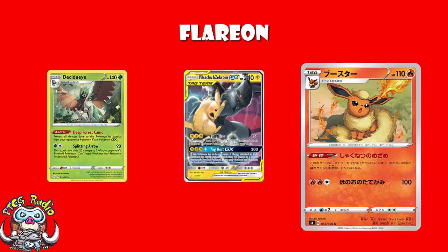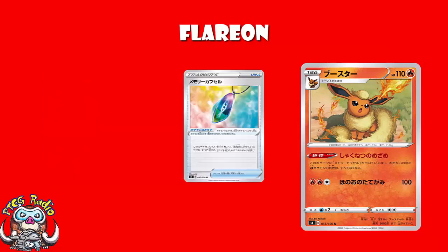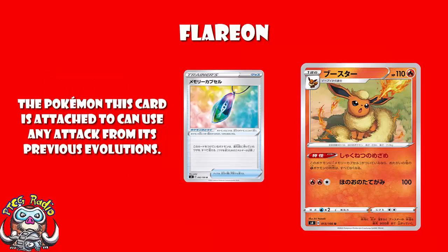Now, we do probably need to mention the tool here. The Memory Capsule lets you use the attacks of your pre-evolutions. So when you attach it, you can use the attack of any basic or Stage 1 from which you have evolved it — which is kind of useful. What I really like about this is there are going to be decks that are playing Memory Capsule just so that they can use Flareon to turn off abilities, but then they're also going to notice that one of their pre-evolutions actually has a really nice attack. That's actually really kind of cool — it's a nice little bonus.